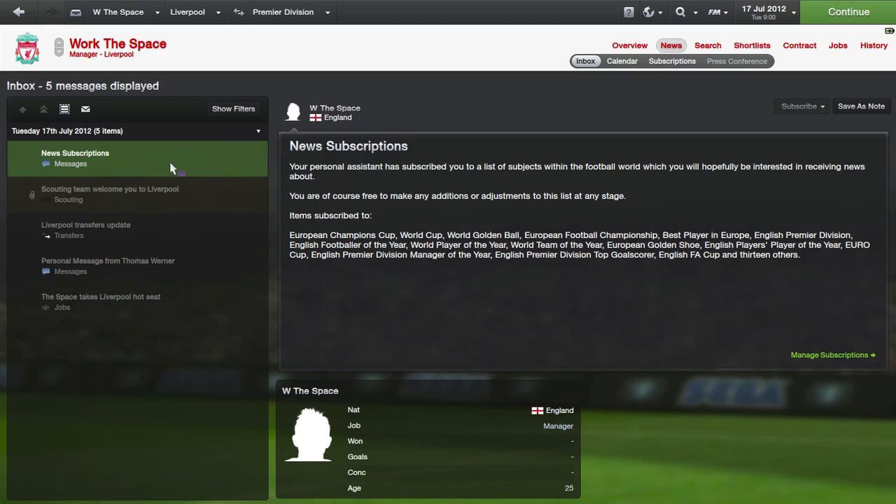Today's video is going to be all about picking a starting 11 when you first start at a new club or your current club at the start of a save. I feel there are two ways people go about this that are wrong. Number one: people come into a club — in this case Liverpool — and they want to play the starting 11 that play in real life. Just for clarification, Football Manager is a simulator — it runs off numeric data, so playing the real-life Saturday team isn't always going to be right.